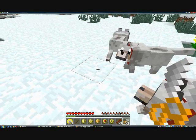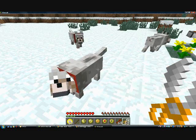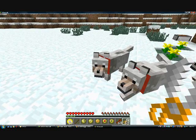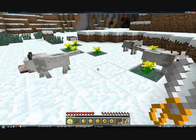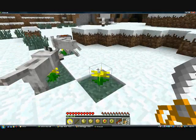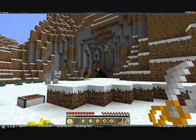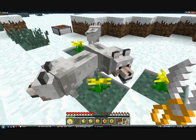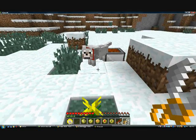If you right-click the dog with these doggy shears, they are released into the wild. You can see them run off. Let me get rid of this one too — sorry it's kind of laggy and they're running around a lot.